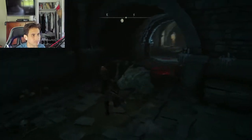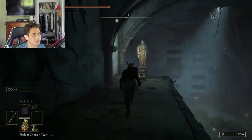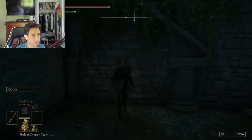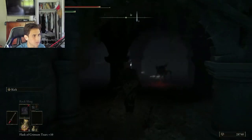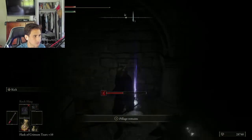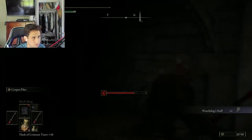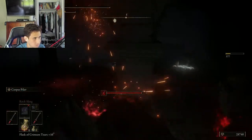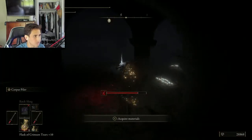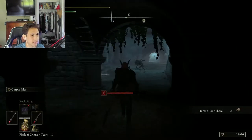Follow me. Make your way over here, turn left. And there's an invisible wall right here. And that body — this is what we need: the Watchdog Staff. But watch out, there are some rats in here. And what's this? A Human Bone Shard. Nice.